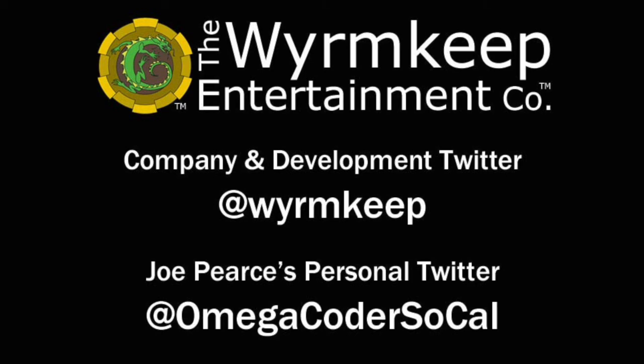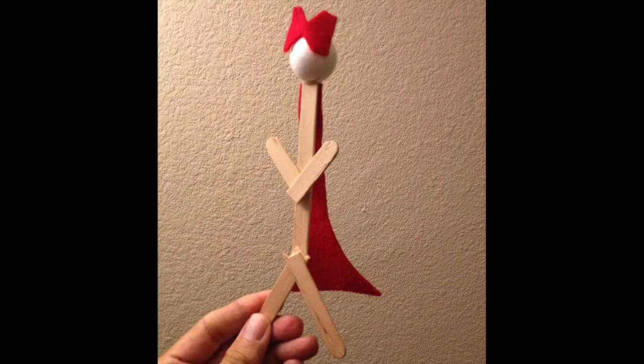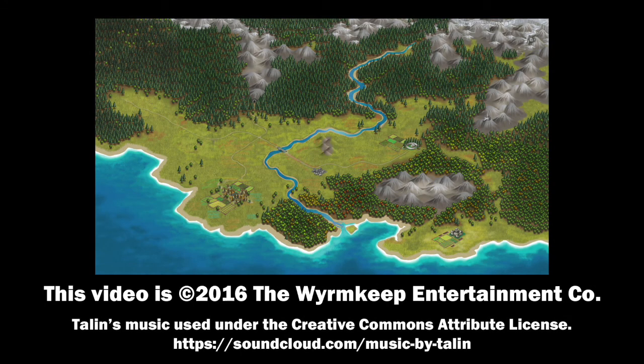Here are two interesting bits of swag I collected at Comic-Con. First, why do all these characters sport mustaches on this bag? Something mimetic, I guess. Second, is this supposed to be a stick figure of Blossom from the Powerpuff Girls? I didn't get it at the Cartoon Network booth. It's a mystery. Thanks for watching.